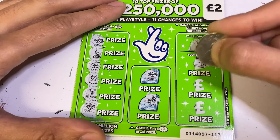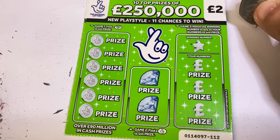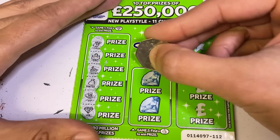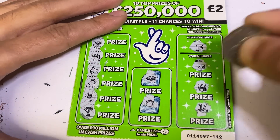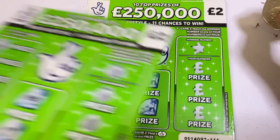We're looking for 14 — nope, nope, nope. Wow, getting through these cards without wins at the moment. There's a diamond, and the diamond is four... five pounds. Not bad, not bad.